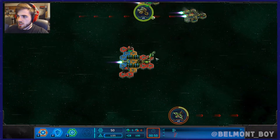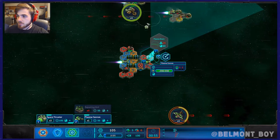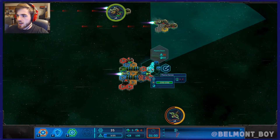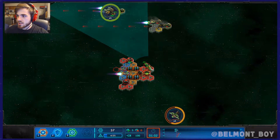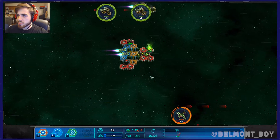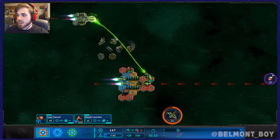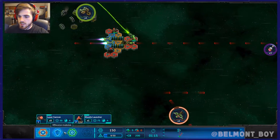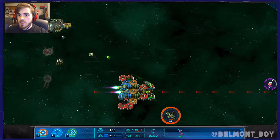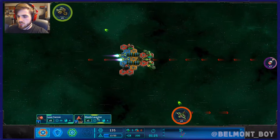Before I get too preoccupied with those guys, I'd like some thrusters — don't have enough for that yet. There we go, now we're gonna reorient to right there, then use the plasma beam. What are these — parasites? Gross. I want another plasma cannon over here. Yeah, that's what I'm talking about. I want to put another missile launcher down too if I can.